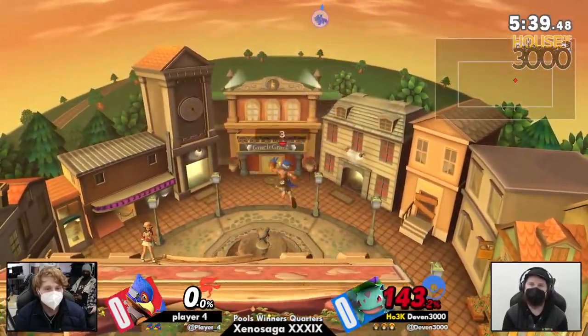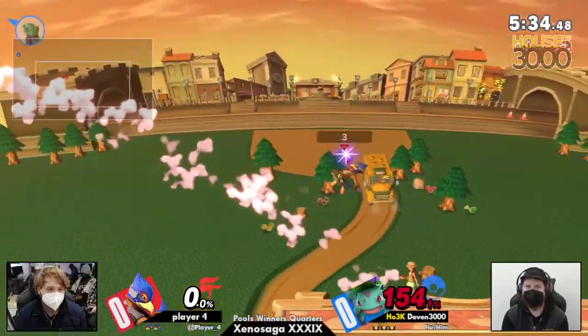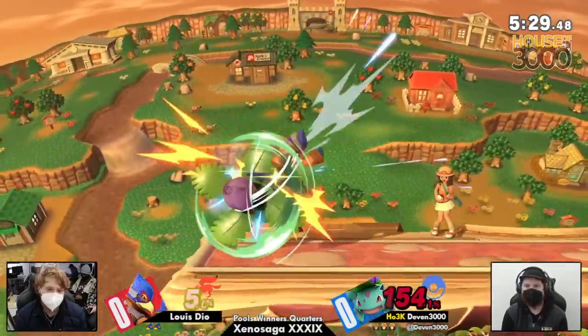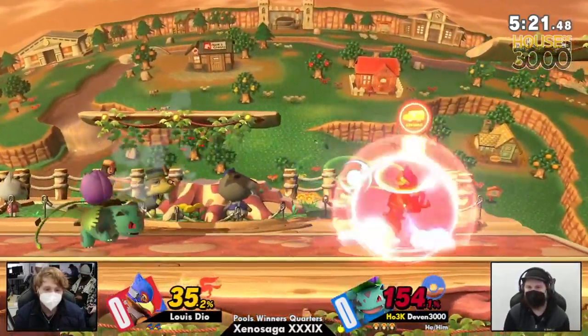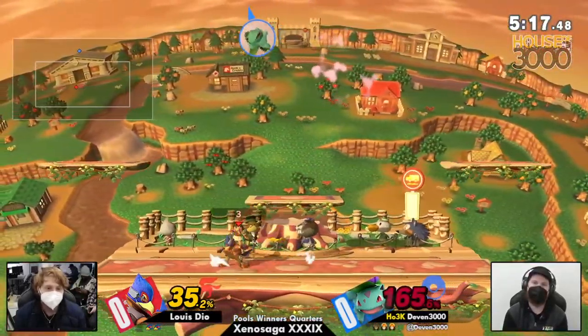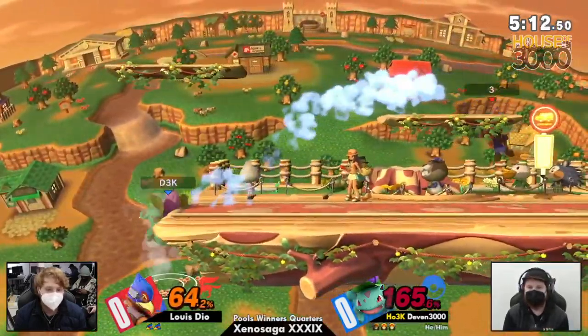Get some back air and wow, nice — capturing the landing with that. They need to find some other combo here but couldn't even get anything out of that — it's too high to get any up air or back air. What we're seeing is just Dio having difficulty finding some sort of kill move; that laser flip up there was not enough.